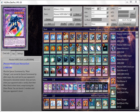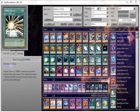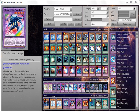Basically with this card you want to Masked Change Shadow Mist into him — that's the only option — and there are plenty of ways to get him out, but I'll explain it in the video.